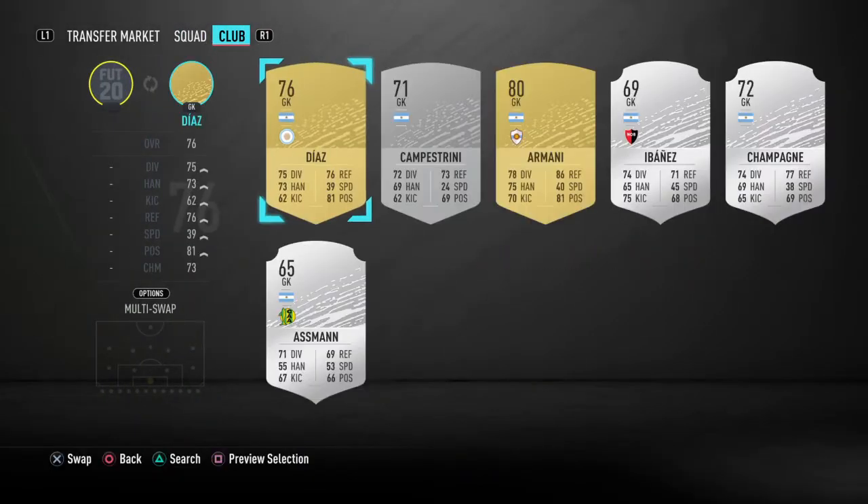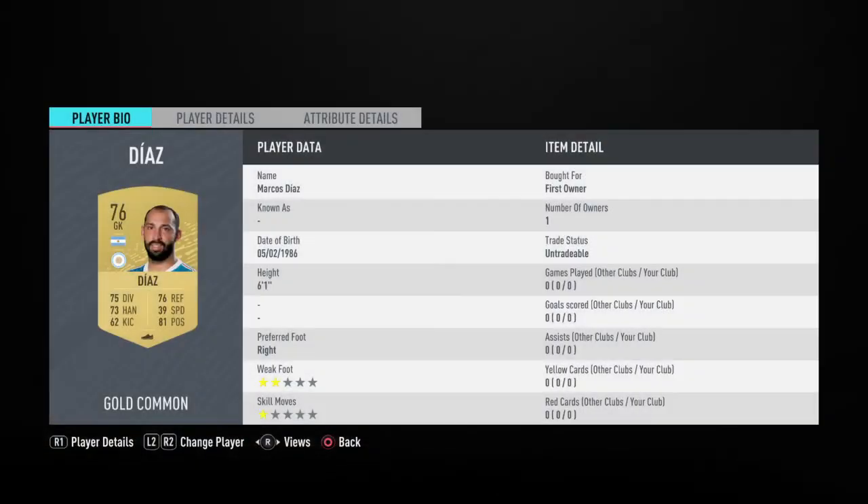And in goal, I had him in my club — I was very lucky for this one. I had Diaz; you can use that Armani guy as well. I had him first owner. But just a gold goalkeeper from that league who's Argentinian will do you fine. He's about 400 coins.